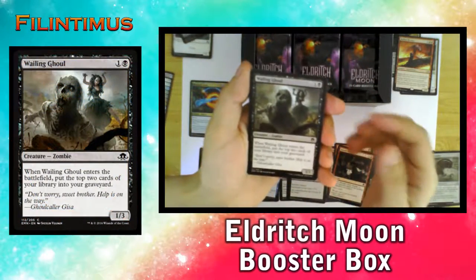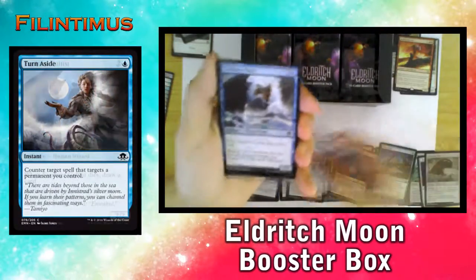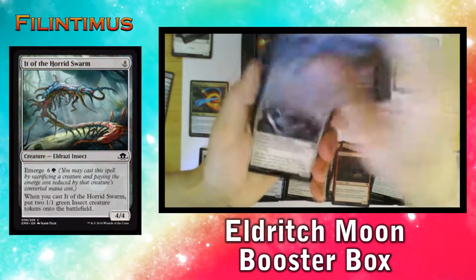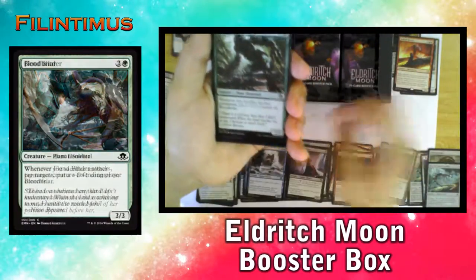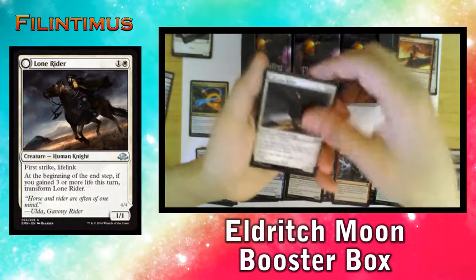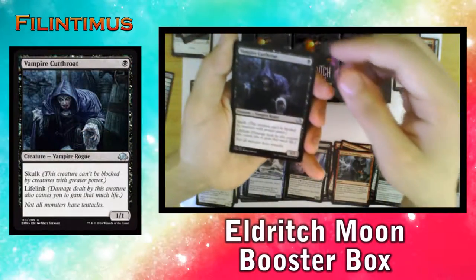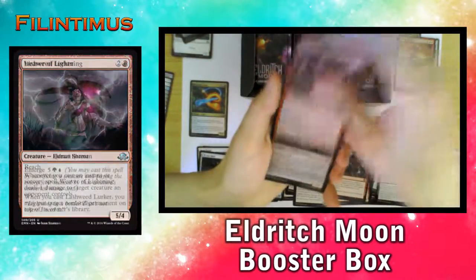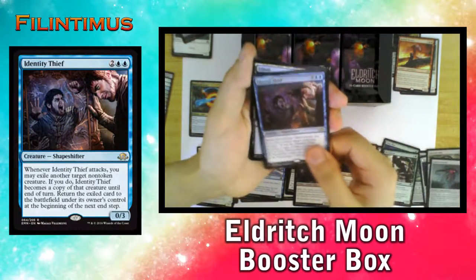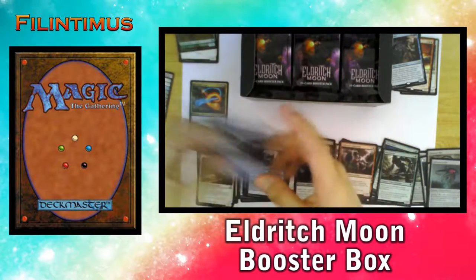We have a Wailing Ghoul, Weirded Vampire, a Turn Aside, Exultant Cultist, Raising Wolves, It of the Horde Swarm, Fiend Binder, a Blood Briar, Galvanic Bombardment, a Lone Rider that flips into It That Rides as One, a Vampire Cutthroat, a Weaver of Lightning, a Lashweed Lurker, and an Identity Thief — blue morphling. We have a Token and a Land.